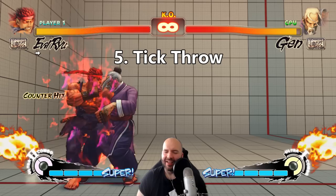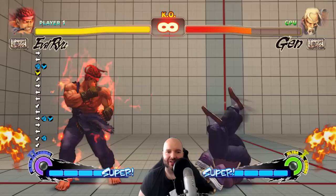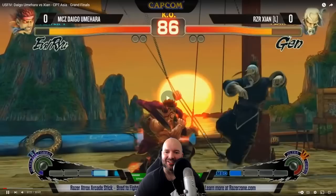Daigo steals his turn back with a jab, because as we saw, it's not actually Gen's turn in that situation. He does what is our next fundamental: a tick throw. A tick throw is really simple — it means doing any attack and then throwing the opponent right after they recover from it. You can tick throw with a jump-in, with buttons, or whatever. It's a good way to mix up the opponent and catch them off guard. He gets the throw there with the tick throw, and then he's pressing his advantage again. A throw is a really good opportunity to press your advantage when you get the knockdown.